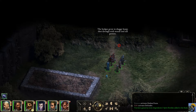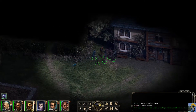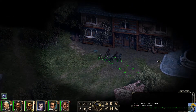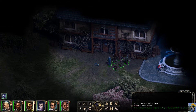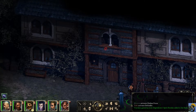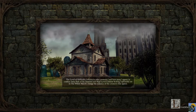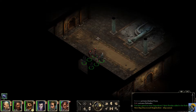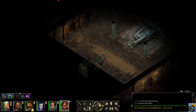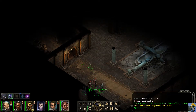The hedges grow in shaggy heaps shot through with weeds and tall grasses. We got our bard, and we're ready to just try to see what this place might have in store for us. There's a very nice structure in here with a fountain — take a look at this. It's a very picturesque little... let's just check out what's in here. We're going to sneak around with our rogue and just kind of see what's here. I'm going to quick save it, and we are in something called Bright Hollow.